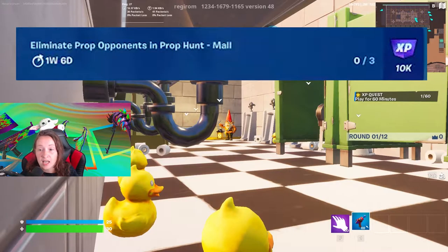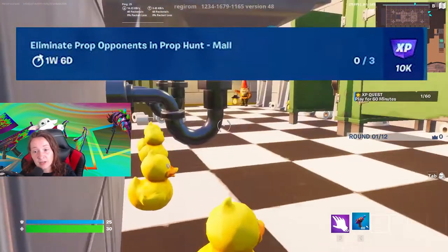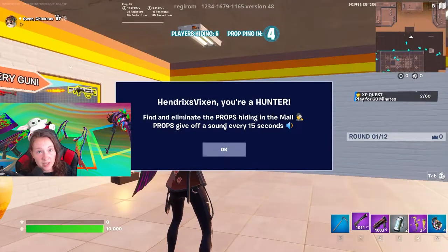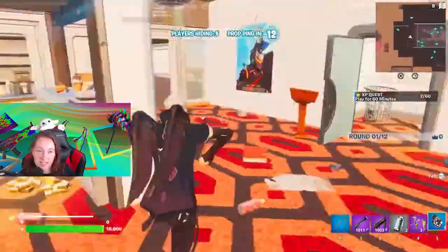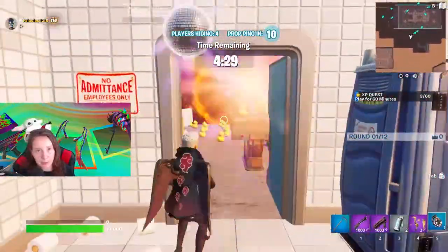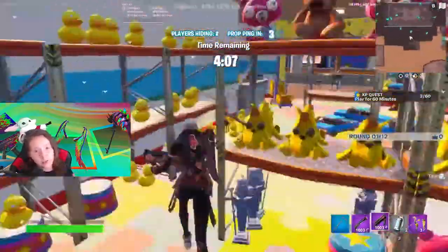The next one is Prop Hunt, which will take about 30 to 35 minutes if you do it right. You need to eliminate prop opponents in Prop Hunt — three of them. You're going to want to be a hunter. Most of the time you'll load in as a prop; if you do, just stand in the center until the hunters come out, let them eliminate you, then run around and eliminate all your prop friends. Once you get three, go ahead and back out.